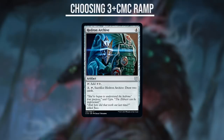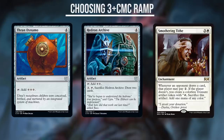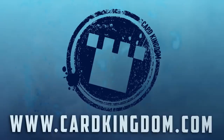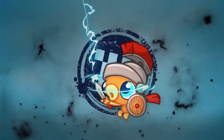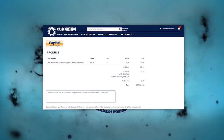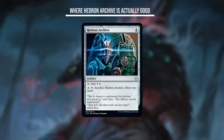If you want to play some good 4-CMC ramp, play Thranduil's Dynamo, which taps for 3 mana — a great rate — or Smothering Tithe, which drowns you in mana and only gets better in a deck that cares about artifacts. Those are the type of ramp cards that justify their higher converted mana cost. Hedron Archive does not, at least not usually. So if I've convinced you to take it out of your deck, head on over to our sponsor Card Kingdom, which has all the cards covered in this video in stock and ready to ship. You'll even get a free Scoop Soldier sticker if you ask for one in your order notes.